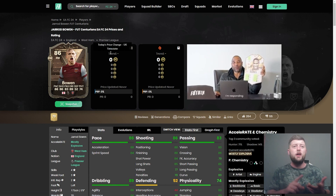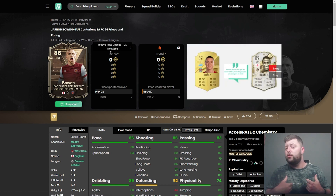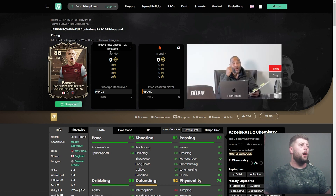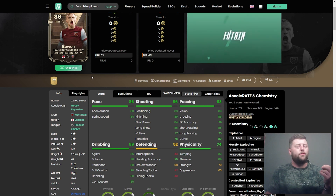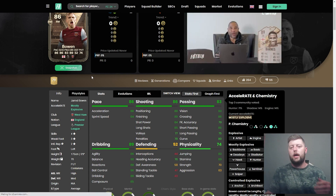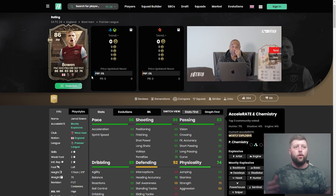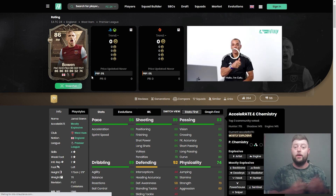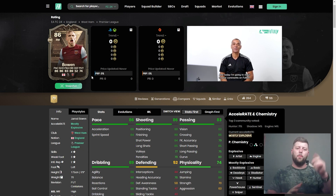From what I can see here — pace is good, physicality not really there, shooting was okay but nothing too crazy. I missed a couple of chances, though you could blame that on me. With Dembele it just felt flawless coming down the wing — his shots on the inside, the skills are always nice. Bowen's a nice objective card nonetheless. I'll always take Prem players, especially as fodder later or to link English objectives. Let me know if you've completed him — like, subscribe, and I'll catch you for the next one.